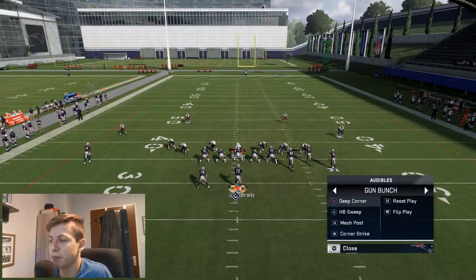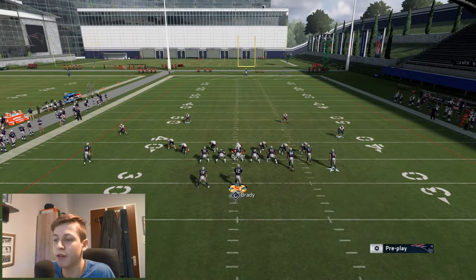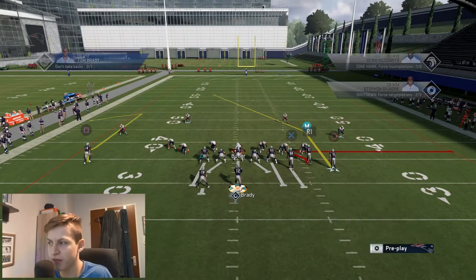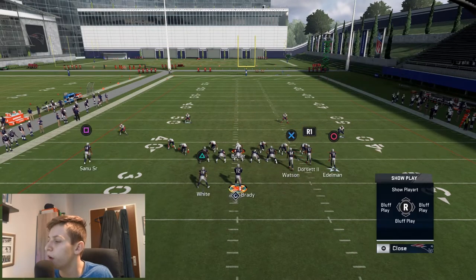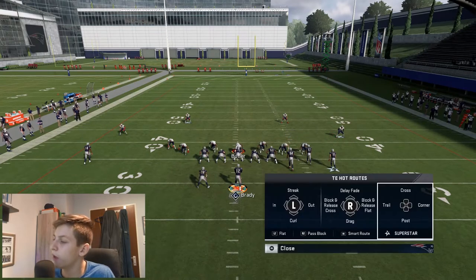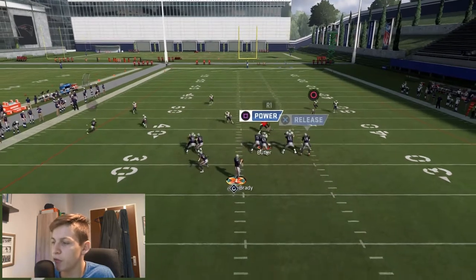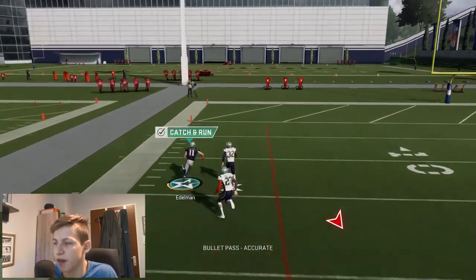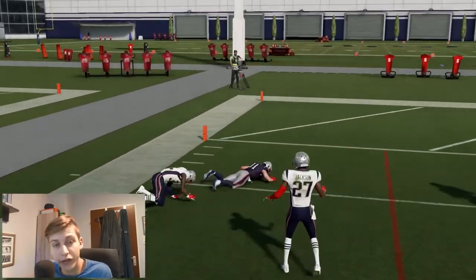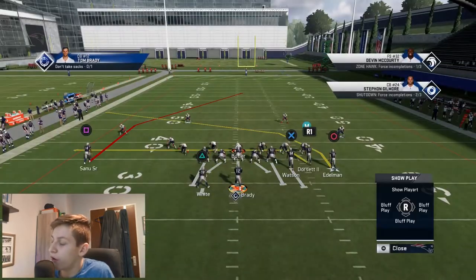One more thing that's very good about this play that I didn't mention — it can beat Cover 3. All you need to do for this is put Sanu on a comeback route, then do whatever you want with R1 — you can put him on a streak to give the look we gave earlier with the motion out, or put him on a drag, and put X on a delay fade. Then just watch this work against Cover 3. See how wide open this gets. Very important: run this with the bunch to the wide side — it's way more effective that way.